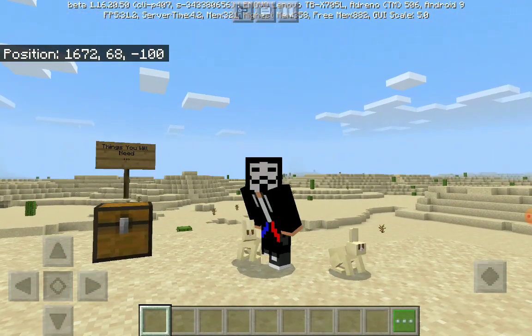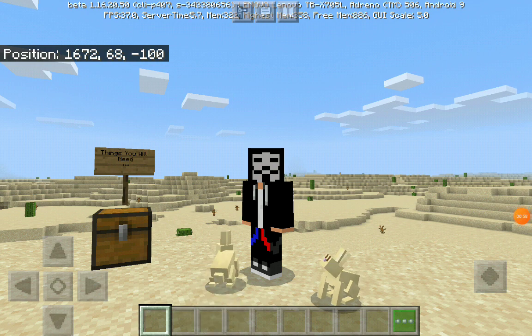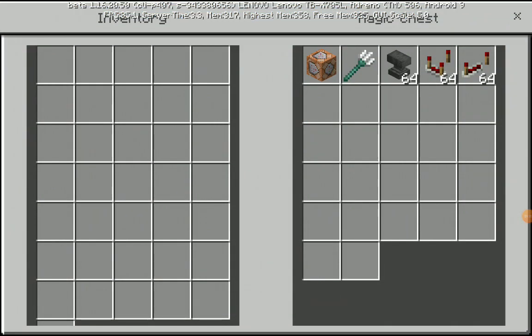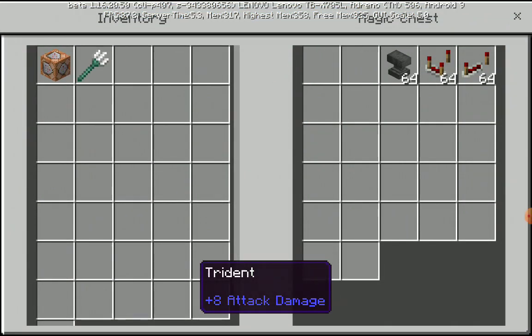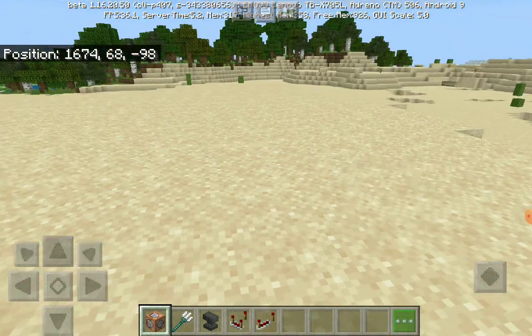Let's get started with the video tutorial. Here's what you will need: a command block, a trident, and then we'll arrange a comparator with repeaters.